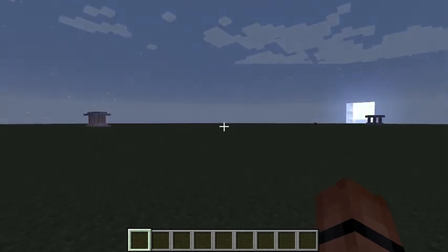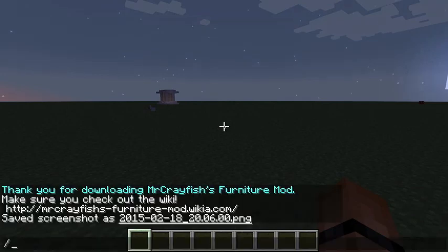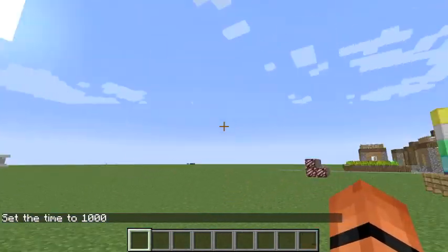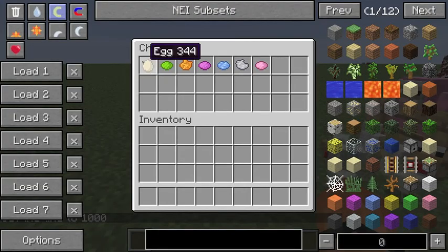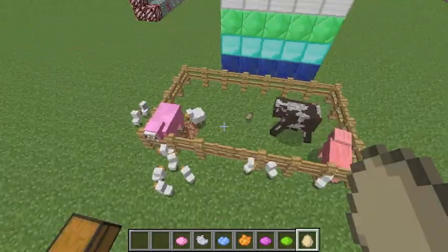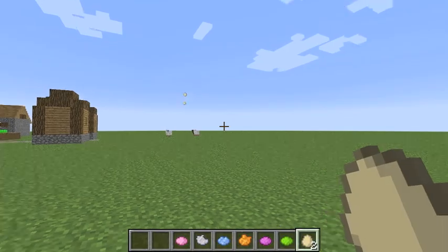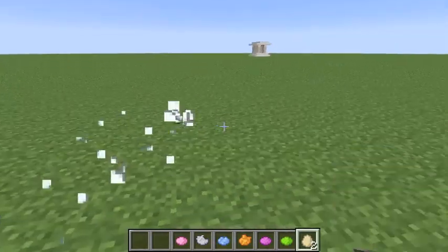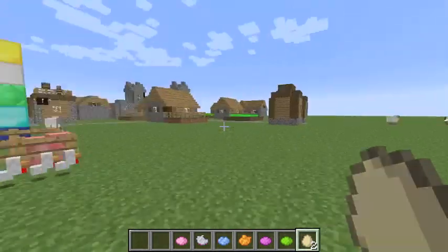Hey guys, today I'm gonna be showing you what Minecraft is. Here are a bunch of baby chickens, which you can get from eggs that come from normal chickens. Every 5 to 10 minutes you can throw these at the ground and sometimes they spawn a baby chicken.